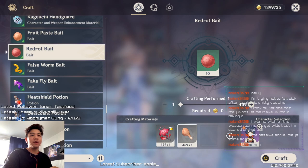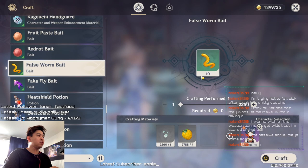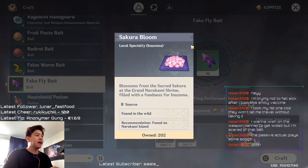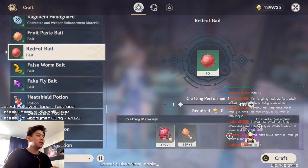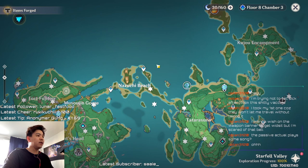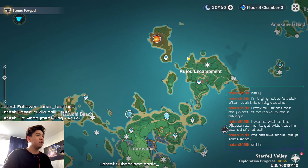These are the crafting materials you need — definitely make sure to get some Dendro Slimes in Inazuma as well as some Chicken. Kill Slimes and get Berries for the False Worm Bait. The Fake Fly Bait requires Horsetail — this is the first time you need Horsetail to craft something — as well as Sakura Blooms. In the Inazuma area there are a lot of Dendro Slimes around the Maguu Kenki area and this region as well.